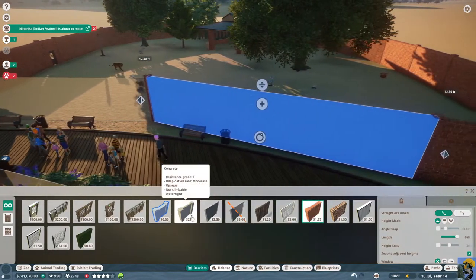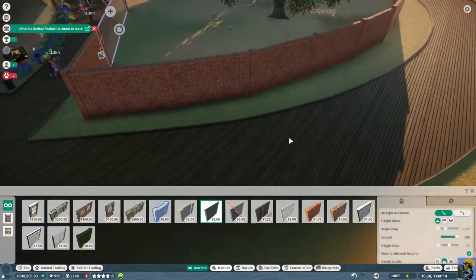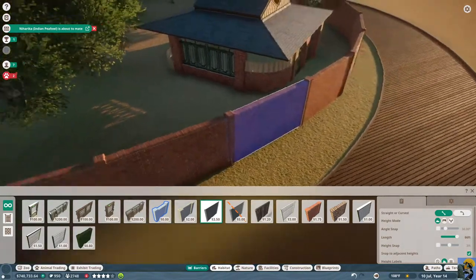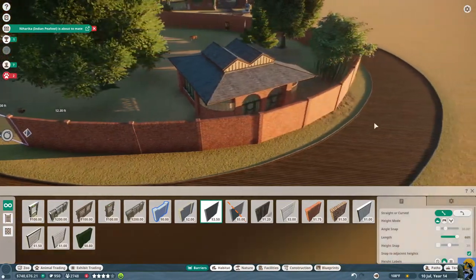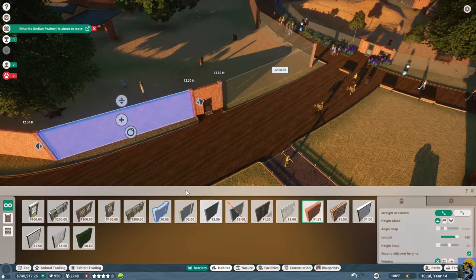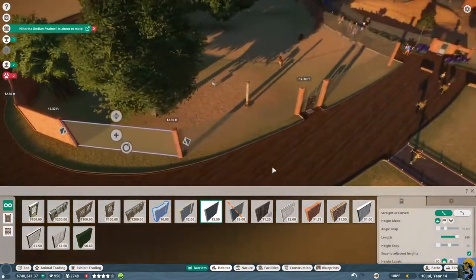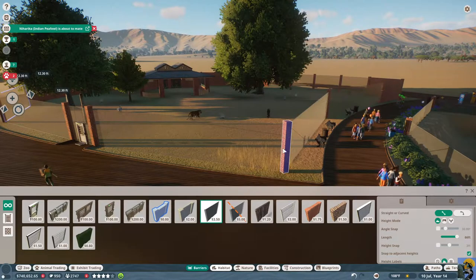I don't know if the tigers care about whether it's one-way or two-way glass, but I'm going to put in regular glass for now. I'll put in one more and then curl this around, and start doing glass over here as well. This can be glass, and that's enough. There's a lot of viewing now for the tigers.